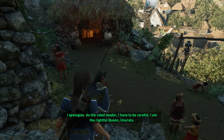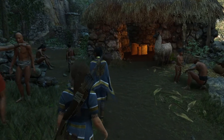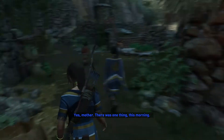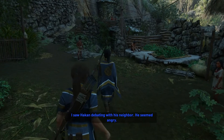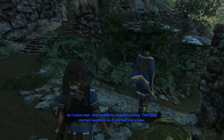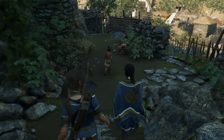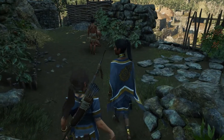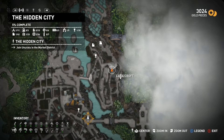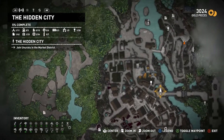'As the rebel leader I have to be careful. I am the rightful Queen Unuatu.' Nice to meet you. Don't look her in the eye. 'You still owe me a scouting report.' 'There was one thing this morning - I saw Hakan debating with his neighbor, he seemed angry. As I came near they suddenly stopped talking, then started laughing as if one had told a joke. He's planning something.' 'Good work, thank you Mother.' Those are apples - may we have one please? I'd love to taste a hidden city apple.